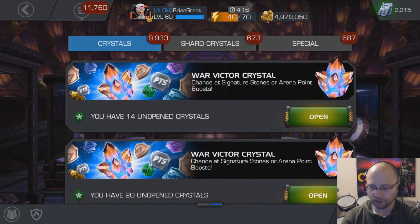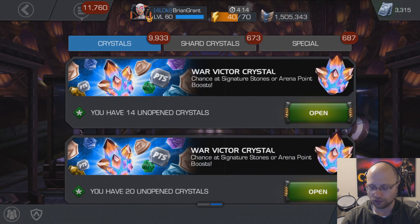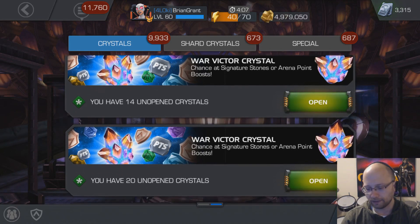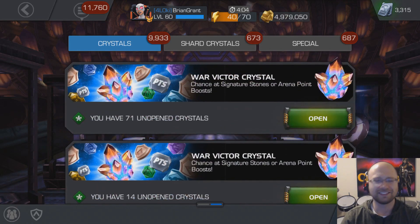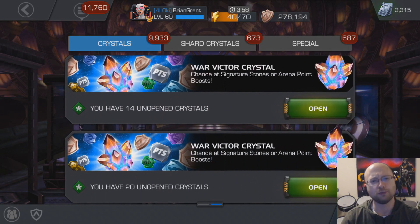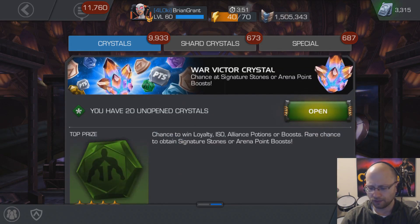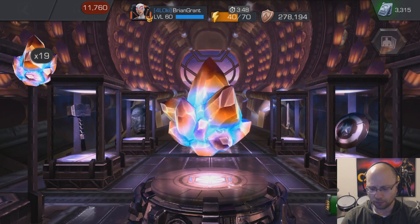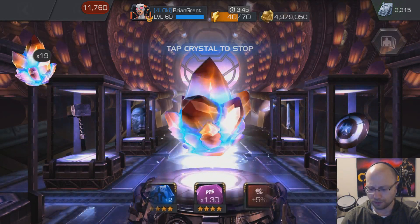I have three different stacks of these War Victor Crystals and I'm not exactly sure why. I can only think of two reasons: one is that I was in three different alliances, and the other is that as you move up tiers in Alliance War, maybe there's different crystals for each one. I'm going to start out with this 20 stack here and pop one of them open just to see what's inside.